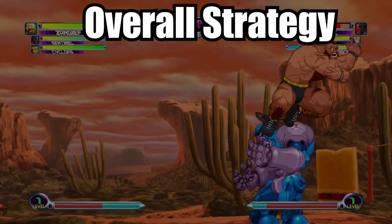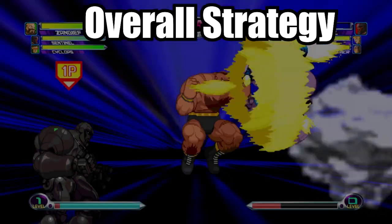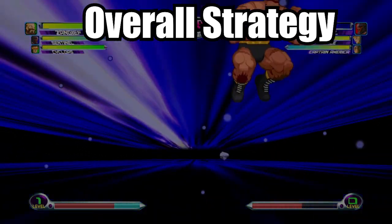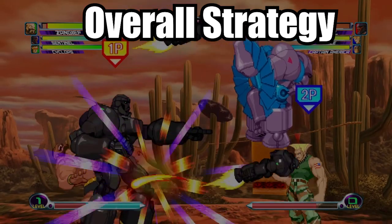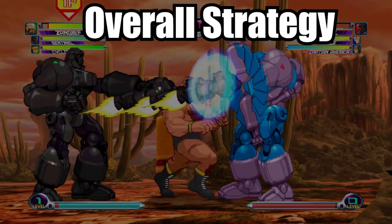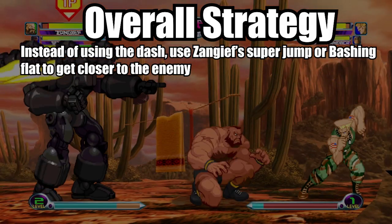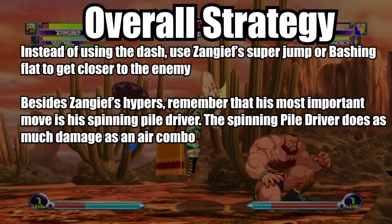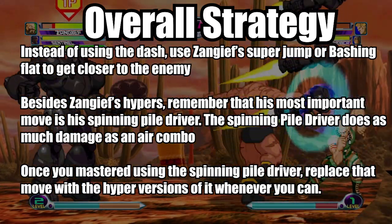Overall when it comes to Zangief, it's all about closing in on the opponent so you can deliver powerful throws. Zangief's dashing is very slow and not effective for getting close — instead, find other ways to close the gap. To play Zangief effectively you must master the Spinning Pile Driver; learn the 360 motion and how to do it from just walking. Use Zangief's super jump or Bashing Flat to get closer instead of dashing. The Spinning Pile Driver does as much damage as an air combo, so once you master it, replace it with hyper versions whenever you can.